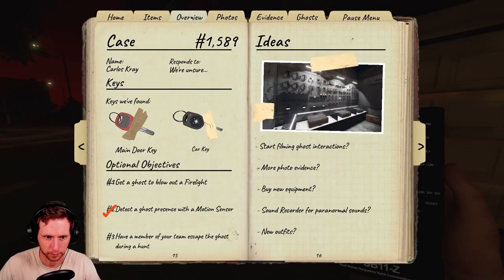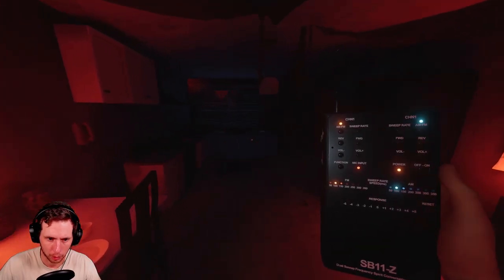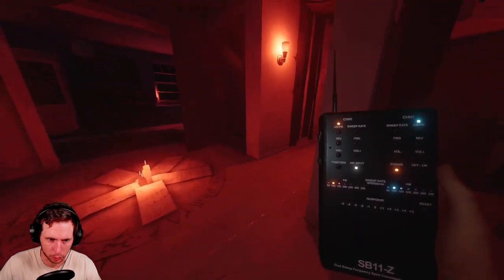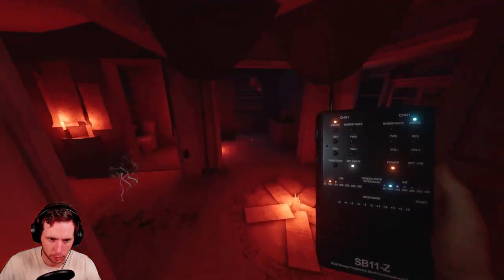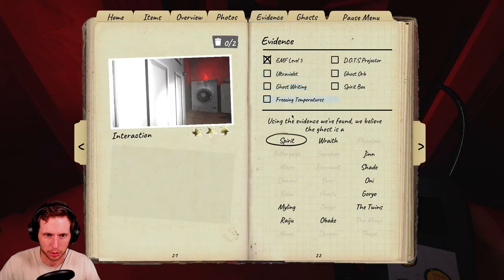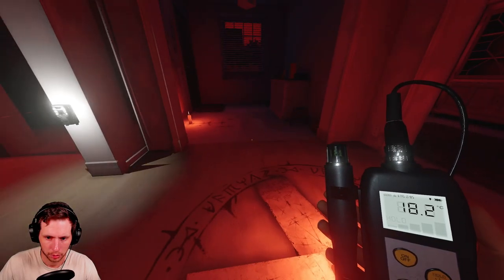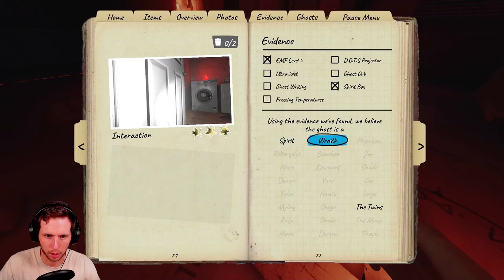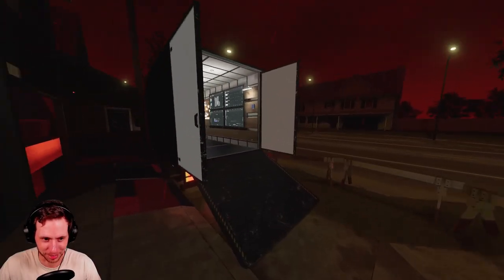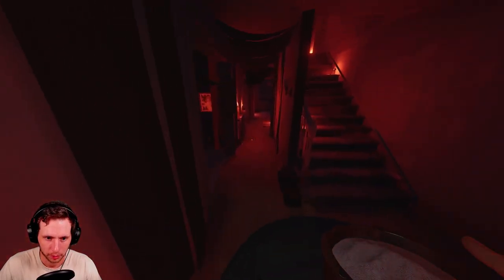Now let's figure out what type of ghost we're dealing with and set everything up. The ghost is chilling right here. We need a firelight. We got spirit box. We also got a ghost photo. Now this is looking like a potential Twins. I'm going to grab the DOTS just to be safe, but I think we are on nightmare mode. It seems like there always seems to be one totem in a consistent spot, so that's good to rely on.